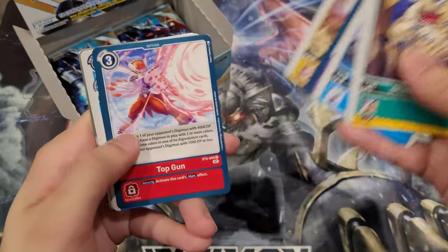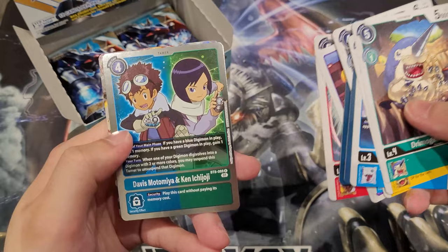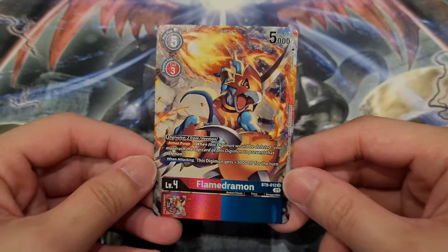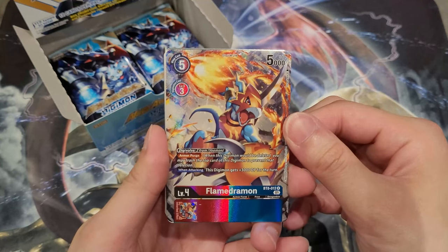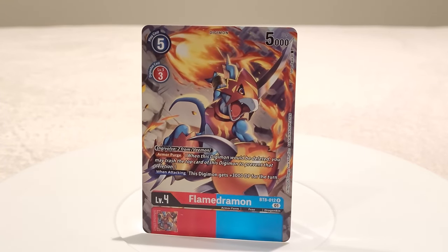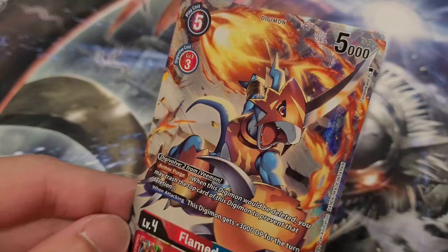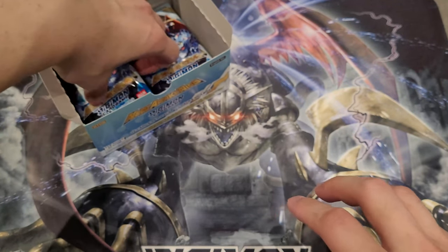Killmon, Snowagumon, V-mon, and we got Davis and Ken, which is definitely needed for Imperial strategies. And here comes our Altart right here — which is Flamedramon! I really like this artwork — it's actually just really cool, really sick. Armor Purge is a new mechanic: basically, when this Digimon would be deleted, you can trash the top card — which is this Digimon — instead to prevent the deletion, and anything underneath still stays in whatever state it was. This Flamedramon also gains extra 3,000 DP when attacking for the turn. Very nice — so that is our Altart pull right there.